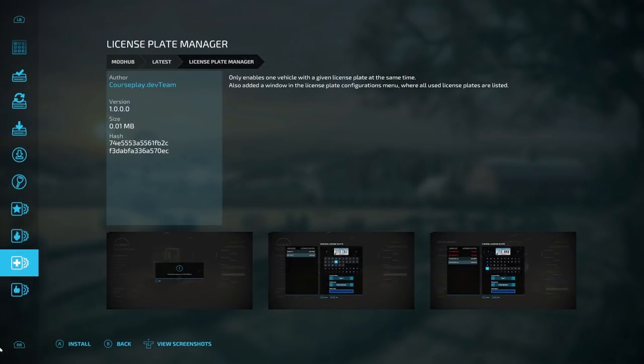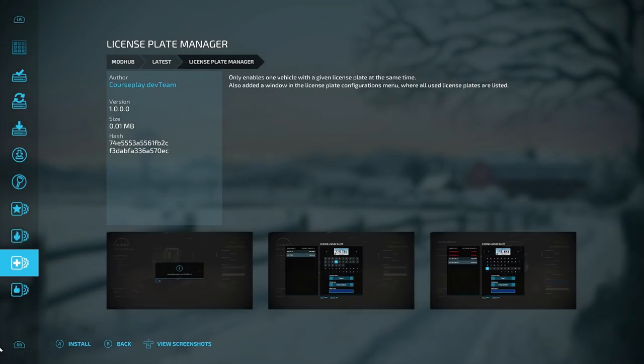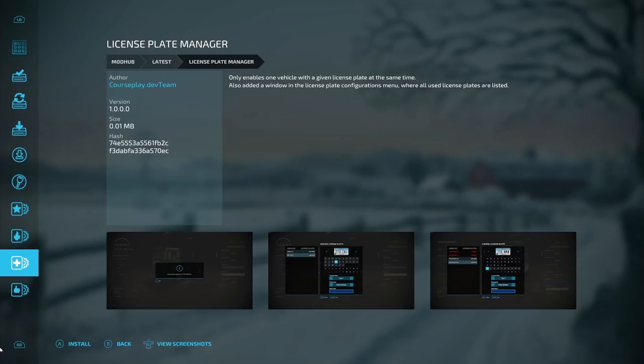After that, we have the license plate manager from the CoursePlay dev team. This only enables one vehicle with a given license plate at the same time and adds a window in the license plate configuration menu where all used license plates are listed. This is useful because on our Nebraska map, all our vehicles have the same license plate — it'd be nice if it changed each time you buy one.